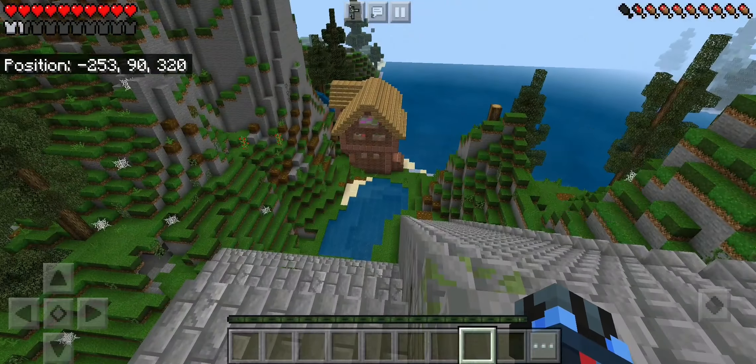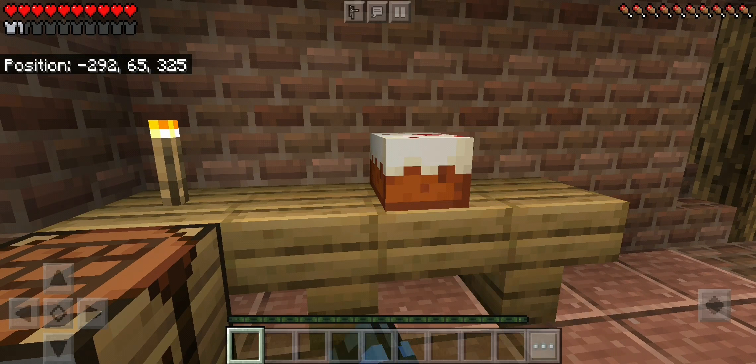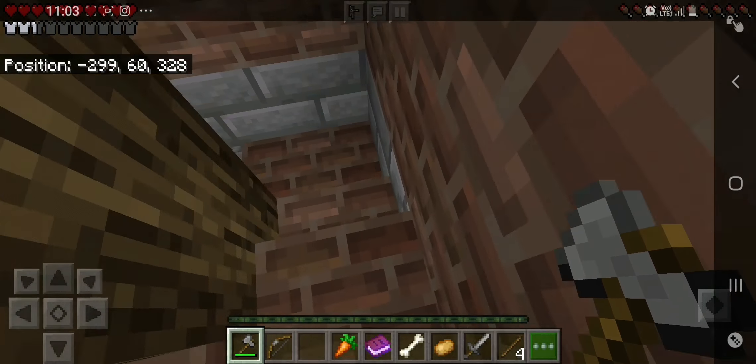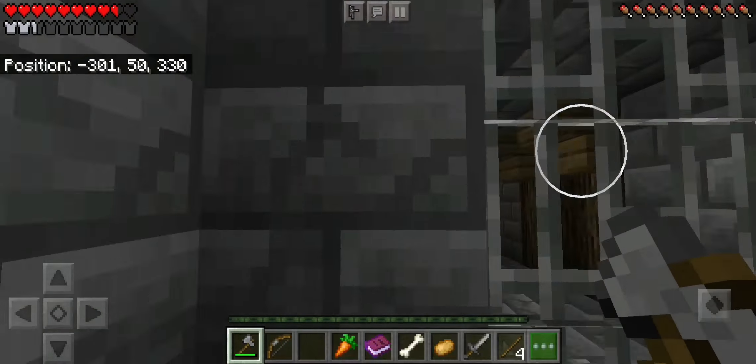We can explore that later. Look at that house - this house is gonna be our base for sure, and that is exactly what we need. Some cake, we gotta eat. So this is the upstairs section. We got some equipment from that chest, so we're gonna go downstairs. Let's try one of these dungeons.